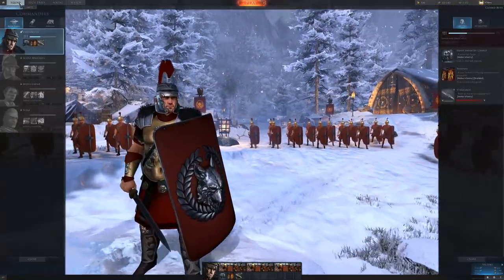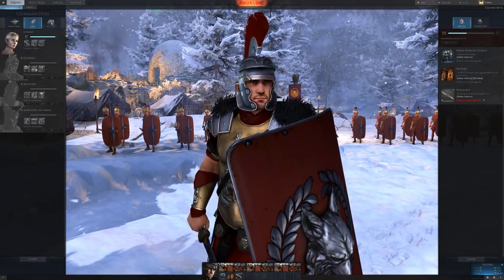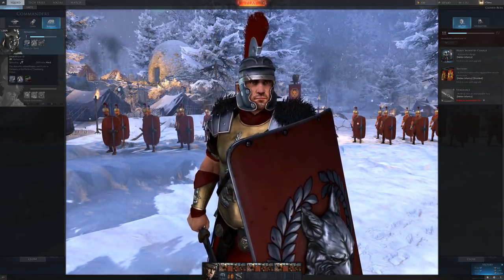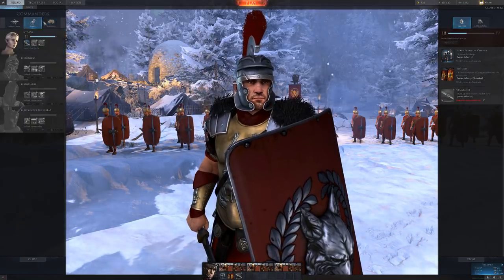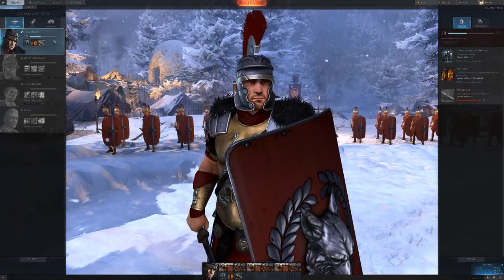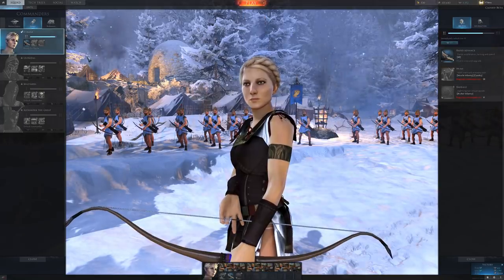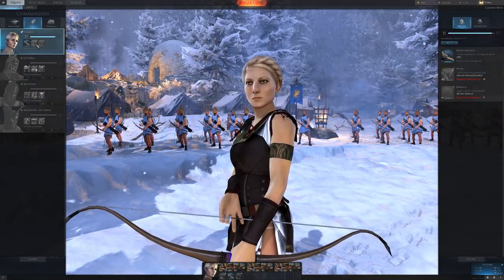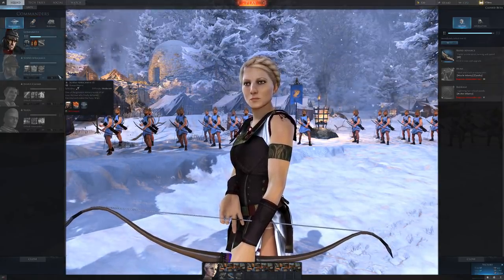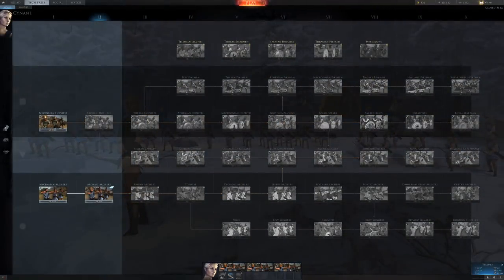There are three different factions — the Romans, the Greeks, and the Barbarians — and each of them kind of has their pluses and minuses. If you play in the first win of the day, you get, I believe, 200% experience. I've been playing mostly with the Romans for their melee infantry with the little shields and swords. There are also war dogs, catapults, and stuff like that that you can unlock in the tech tree — all sorts of cool stuff to explore.